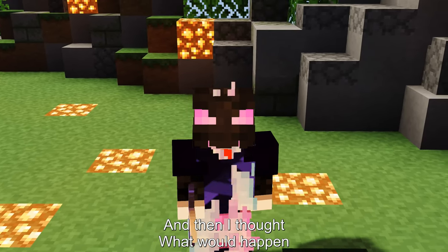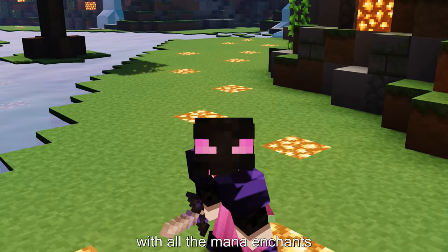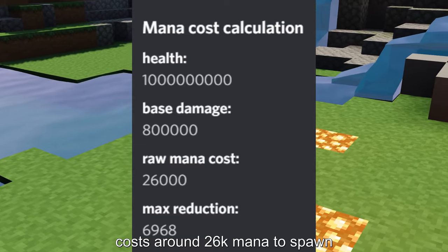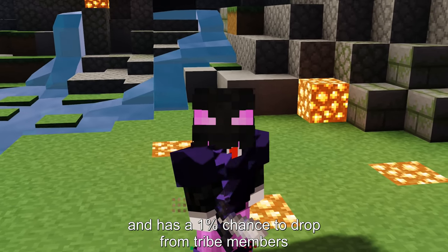Then I thought: what would happen if I used a full setup with all the mana enchants? So I bought a necromancer sword and 2 tribe member souls. A single tribe member soul costs 26k mana to spawn and has a 1% chance to drop from tribe members.